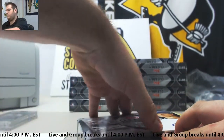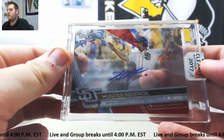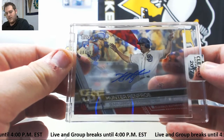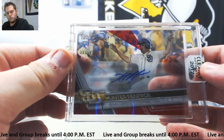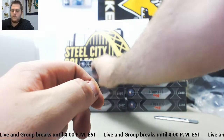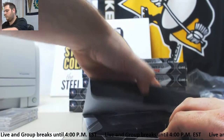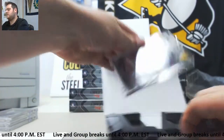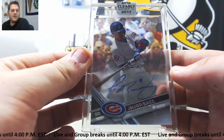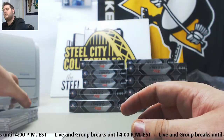Box number three — another numbered card, and this time a rookie: 8 of 50 rookie numbered card for the San Diego Padres, Hunter Renfroe. 8 of 50 Hunter Renfroe. Box number four — for the Cubbies, Javier Baez auto. Javier Baez for the Chicago Cubs going to Vincent Z. Vincent Z will take that Javier Baez auto.